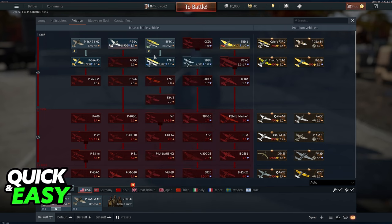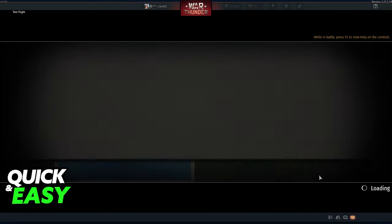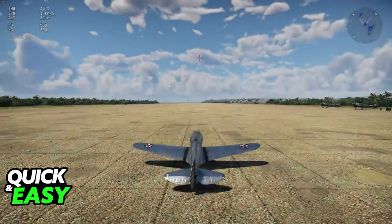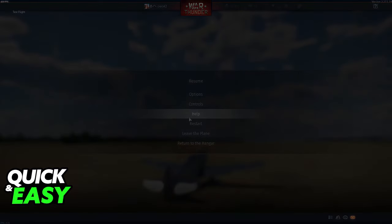You are probably aware that if you right click a plane that you don't have, as long as it's researchable and you have the ability to buy it, you can select test flight and this will take you to a practice match where you can test flight the plane or the vehicle that you selected.